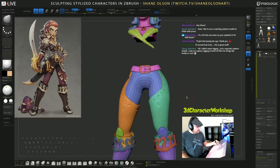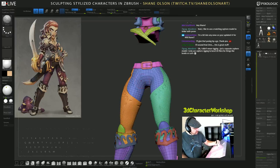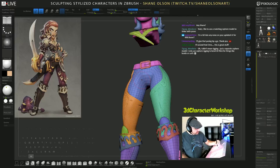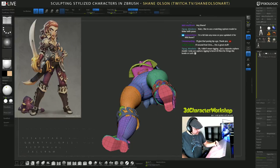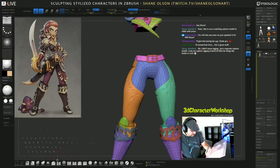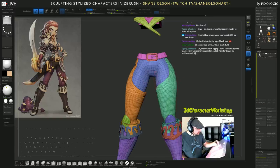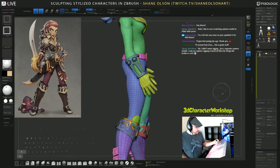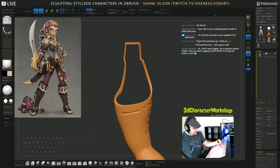I'll hide all these pieces so I don't accidentally grab the arms and bits. Just going to grab these legs and push them forward a little bit — yes, it is breaking them a bit, but it's making them a little more of an S-curve dynamic shape. You can start to clean this up in T-Pose Master — I'll turn down my Z intensity and just clean this up. Using the pinch brush with intensity turned down, just pinch this back into shape.